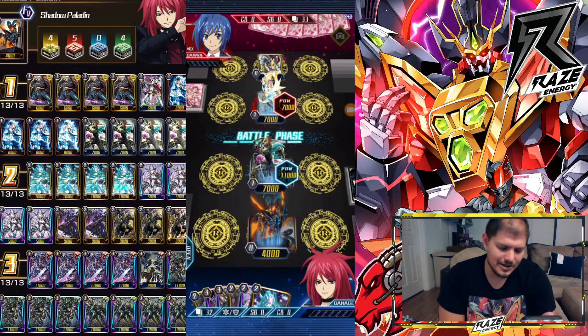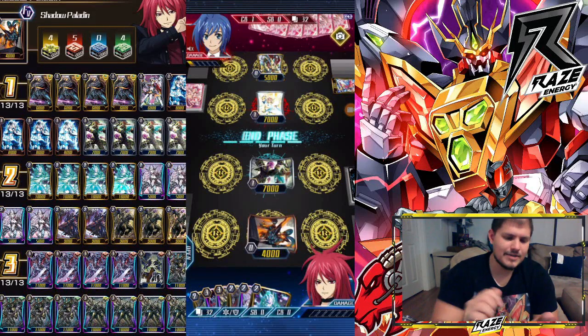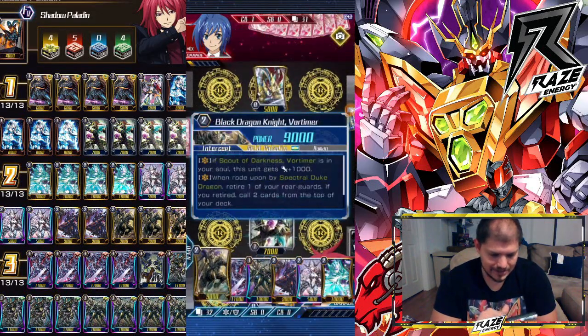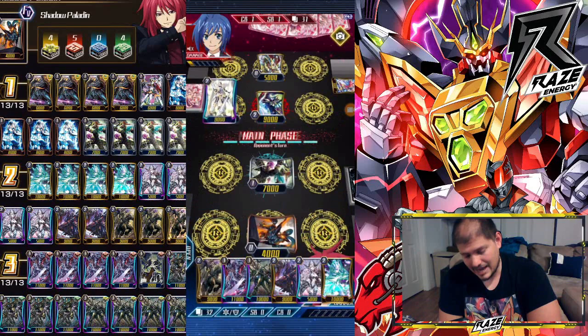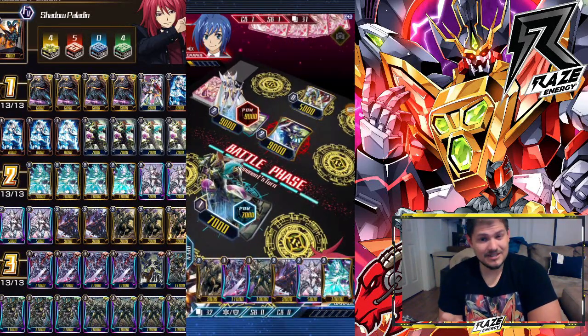We're going to try to use our essentials and try to get a PG. We knocked out one PG, so that's good news. With Vortimer, hopefully we draw PGs too, but we'll see what happens because Vortimer can sack and hopefully call two G1s. The goal is to call two G1s.